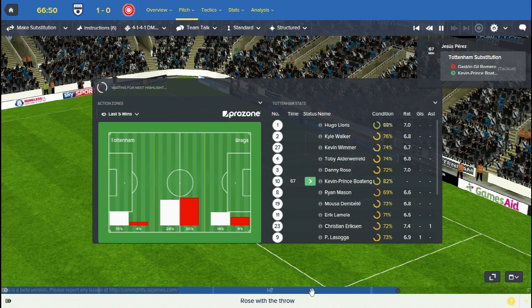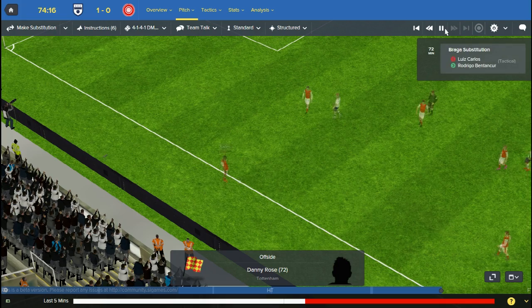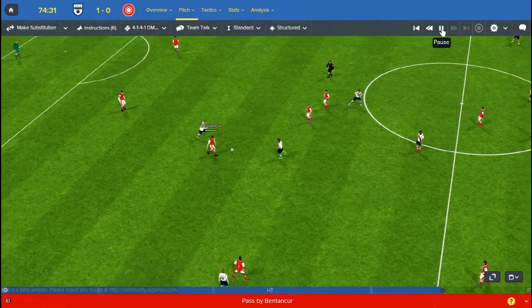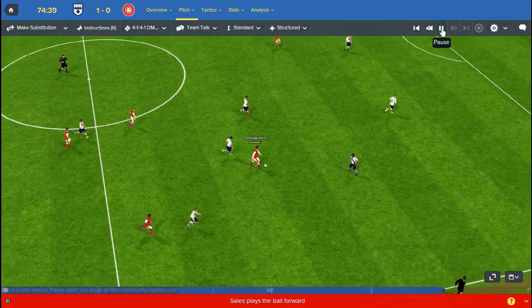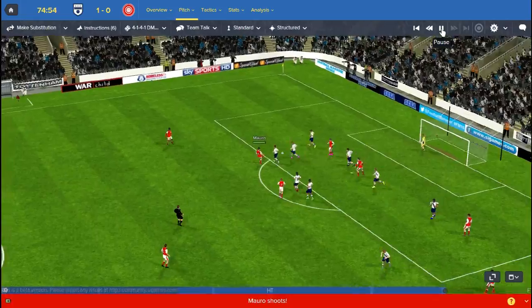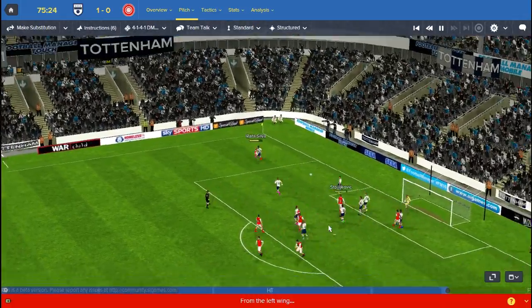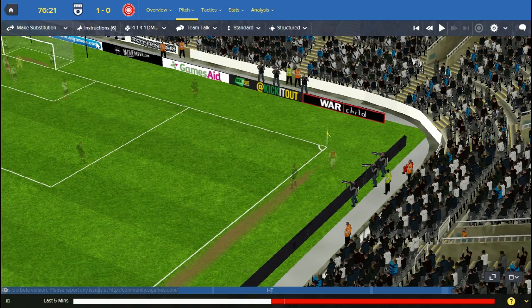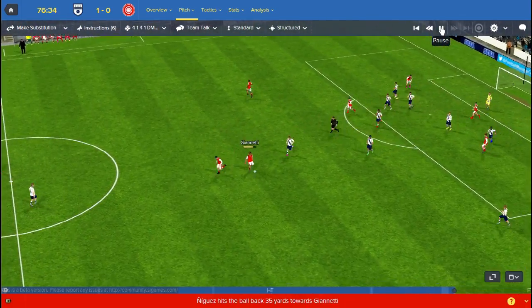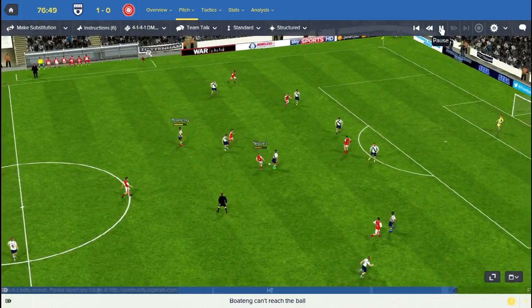As the second half progresses, I tend to let the first 60 minutes of the game just rock on and see what happens. Then from the 60-minute mark I start making substitutions and thinking about tactics for the last half hour. Braga are passing the ball around pretty nicely at the moment so we need to win the ball back. We managed to clear a corner but it only comes back out to the guy who took it. We're pressuring them to hurry up their passing. We really do need to get to the ball.